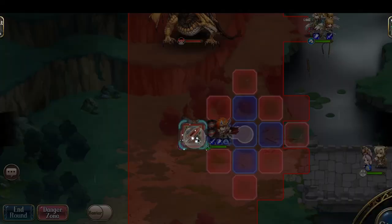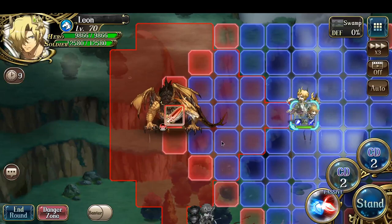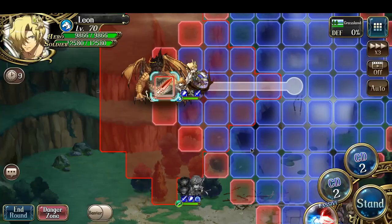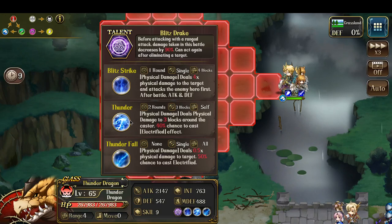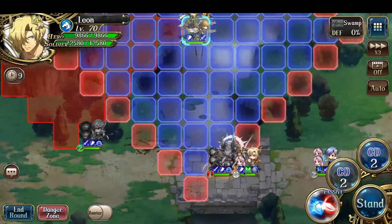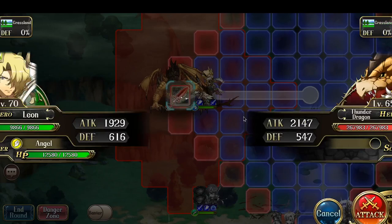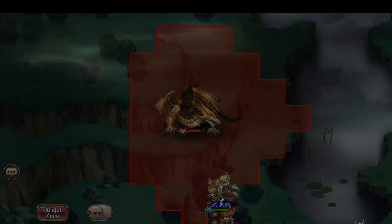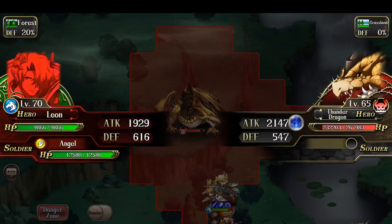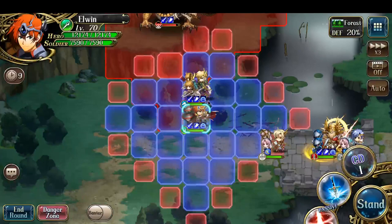Now let's have Elwyn finish off this Spark of General. If I attack, he's probably going to use his single target strike - the Blitz strike and buff himself - so it might not be the best option. But whatever, let's have him attack anyways. The key thing is I don't think he can one-shot me, so if he can't one-shot me there's nothing to fear. He did Blitz strike, so he currently has an additional 30% defense, attack, and int and so on.